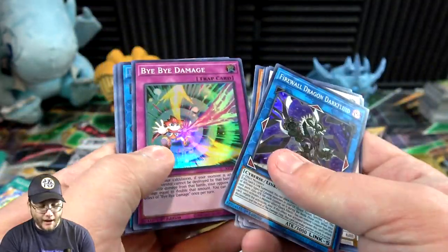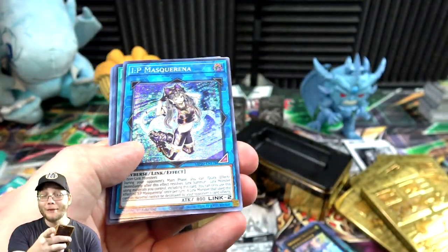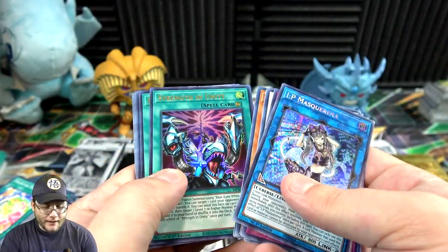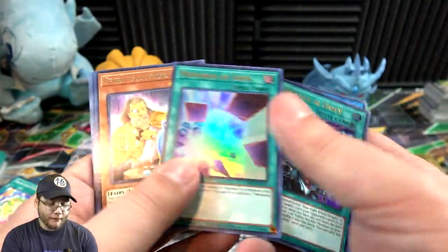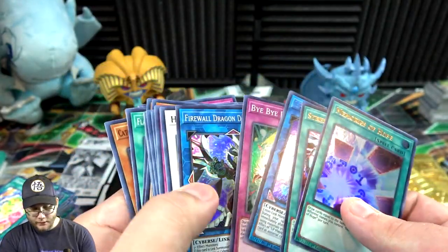Firewall Dragon Dark Fluid, Damage. Another Mass Green — okay I'll take that, I was hoping it was Apollousa but I'll take this too, my second one. Strength in Unity and then Memories of Hope — not bad at all.